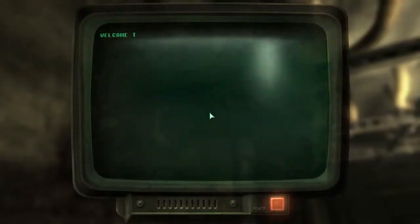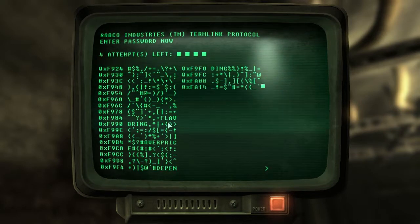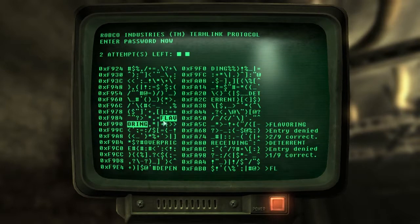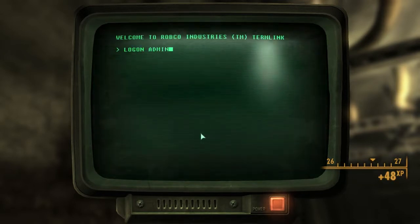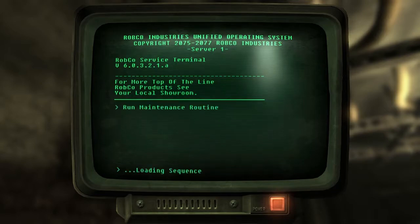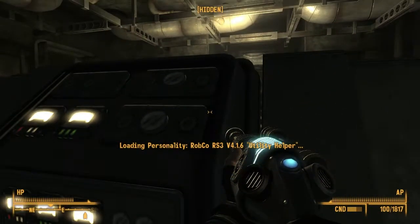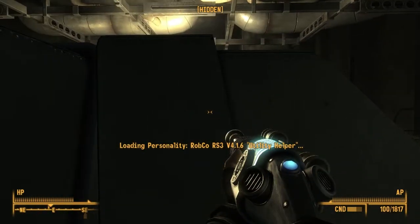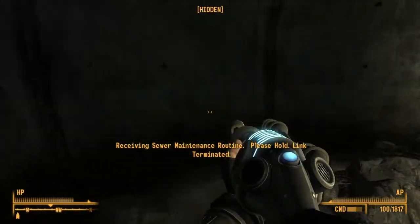What's the purpose of this terminal? Automated maintenance? Do we need automated maintenance? Let's see. Flavoring? No. It can only be... overpress. There we go. I didn't notice that one. I only saw the -ing ended once. Remaining — and those at least had three letters. Same with that other thing. Run maintenance routine. Why did I do that? Loading personality. Robco RS3 V4.1.6. Utility helper. Receiving sewer maintenance routine. Please hold. Link terminated.